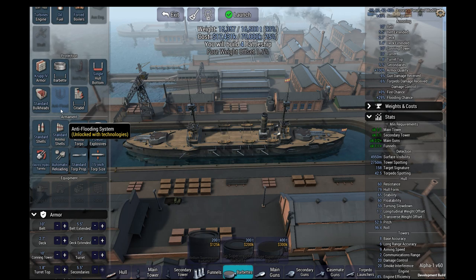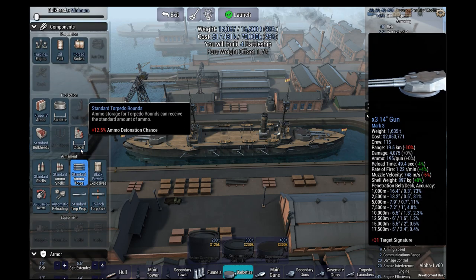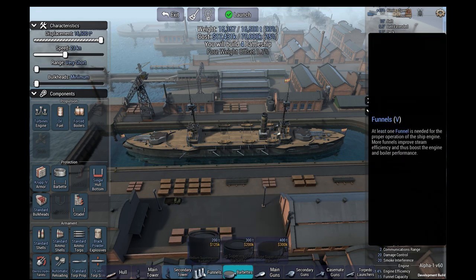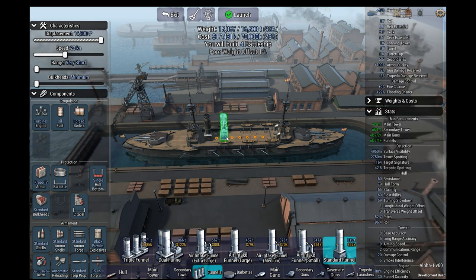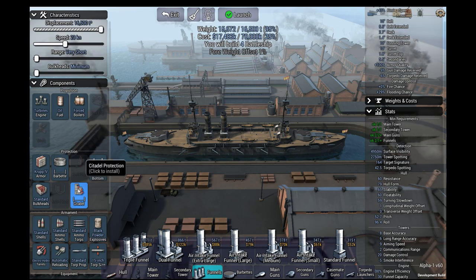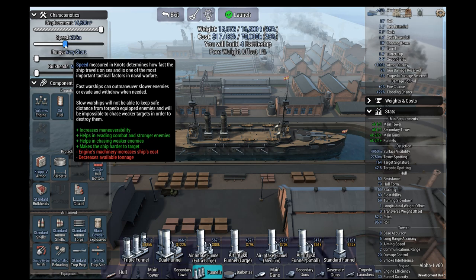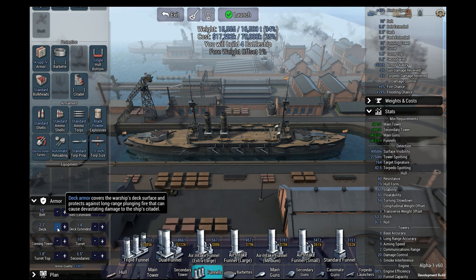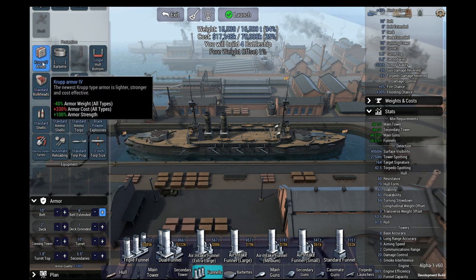Especially if we sacrifice some of the protection — go to standard maybe. I think we can make that money stretch much further, especially since we need more funnels. Actually we just need a second one. We have our 23 knots. Pump up belt extended, we have crop 4.